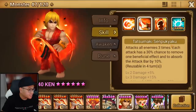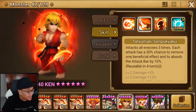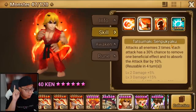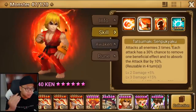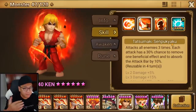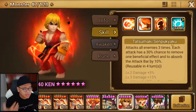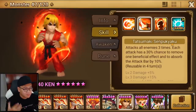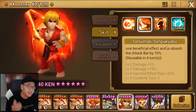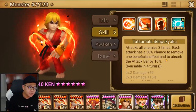Skill 2 is Tatsumaki Senpukyaku — attacks the enemy three times, each attack has a 30% chance to remove one beneficial effect and absorb attack bar by 10%. This is really good for Dragons whether B10 or B12, because you can strip the immunity and absorb the attack bar of the boss and the tower. When you max his skill you get an extra 20% harmful effect rate bonus. I've been using him in Dragons B12 for the past hour.